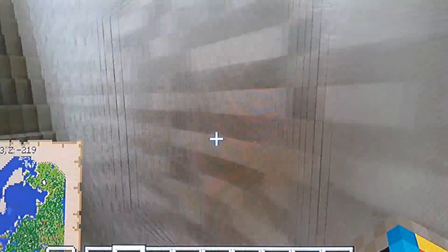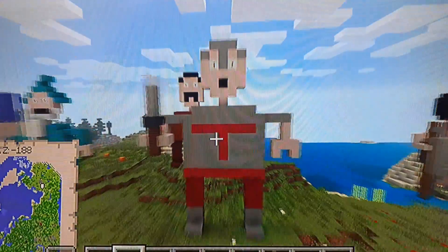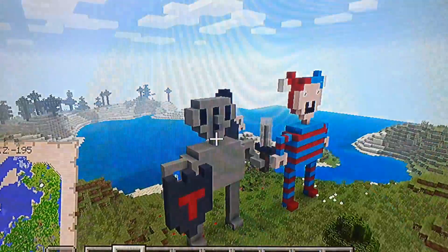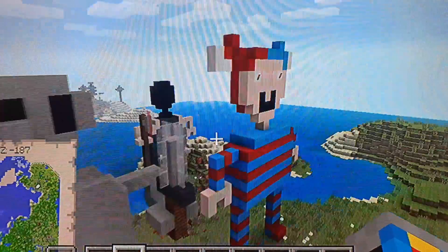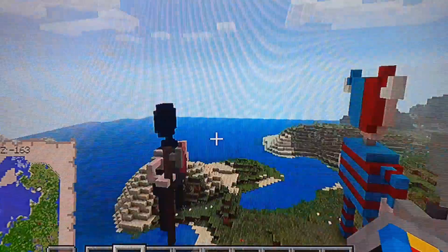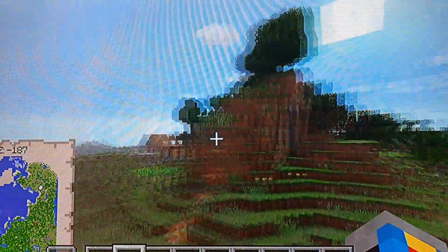Basically you just survive against the king. For night one you fight against the king's footmen — you can escape them. Night two you fight against the knight, which you technically cannot hide, well, hide in the closet. Three, you fight against the jester. Four, you unlock the basement and then you fight against the executioner and the wizard. Then the rest you fight the king.